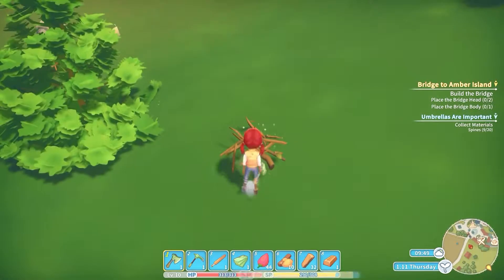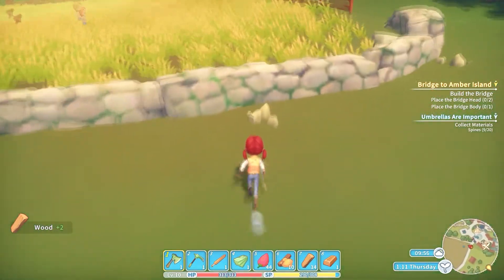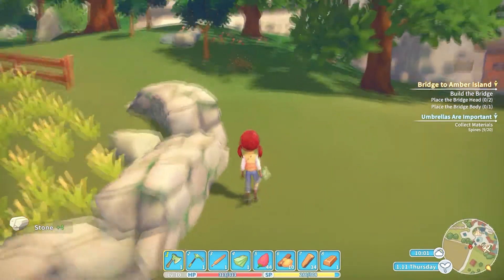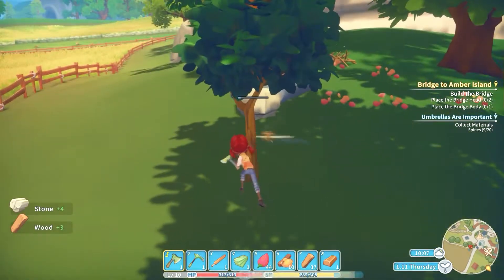So that's wood. You can also get these on the ground — just go up and press E to gather them up like that. You can also find little rocks on the ground and pick them up like that. That's how you get rocks.